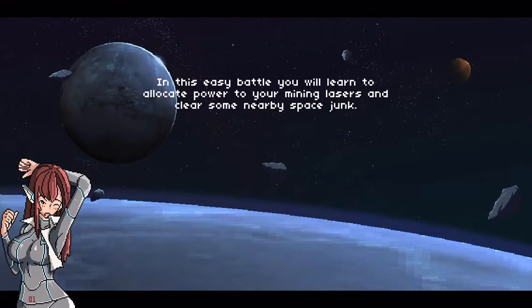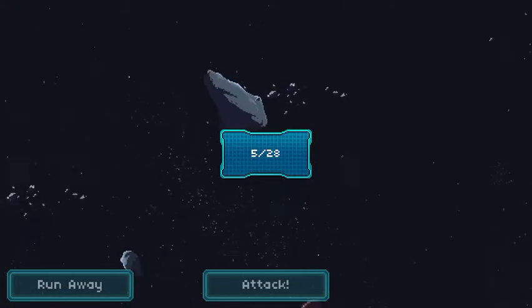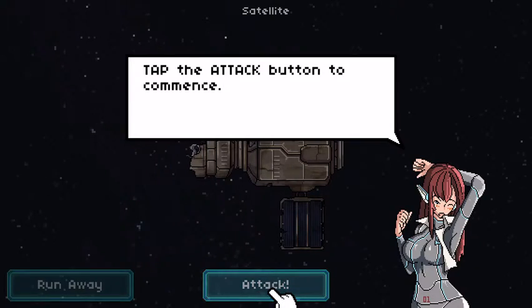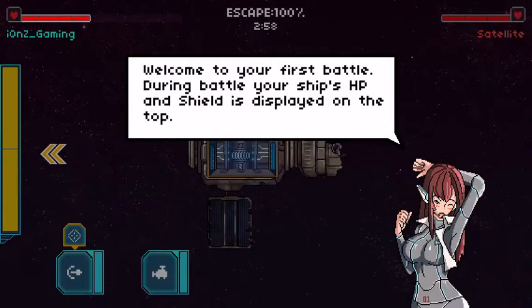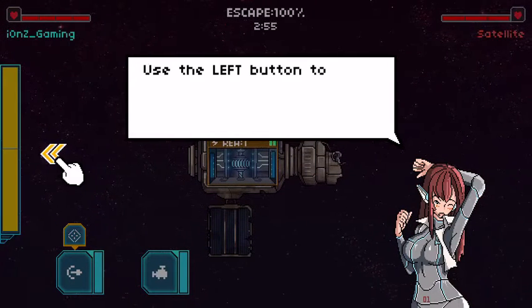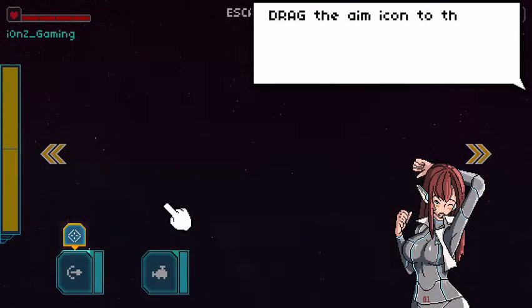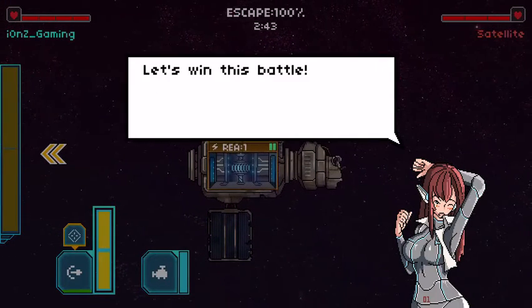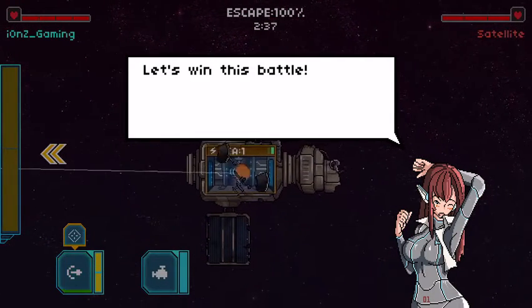First training. This is an easy battle — you learn to allocate powers to your mining laser and clear the nearby space junk. Get ready. They're loading. Attack. Attack button to commence. Welcome to the first battle. During your battle, your HP shield will be displayed at the top. Enemy — drag the aim icon. Full power, let's win this battle. Pew.